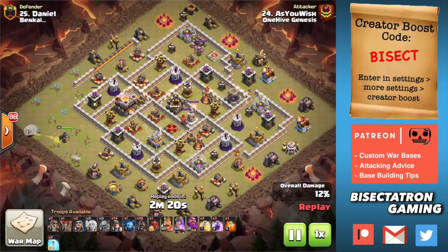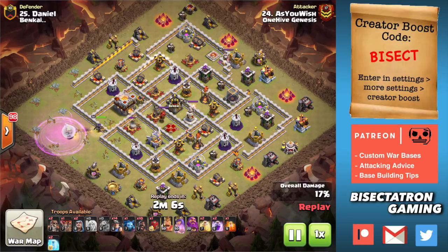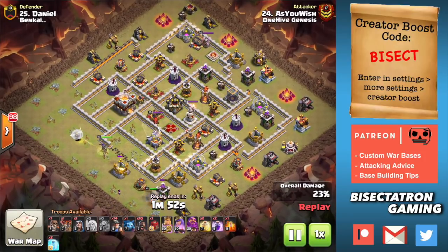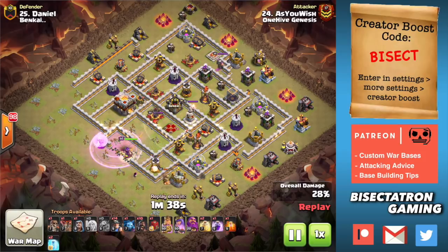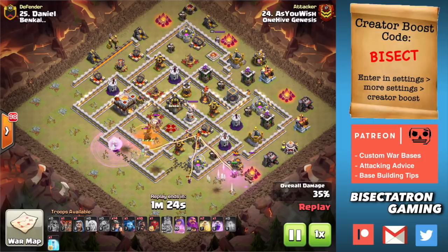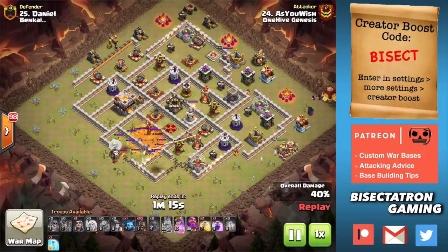Last attack — once again looking at those four things. Queen starts off here with two Super Wall Breakers. The Super Wall Breakers are a very good friend of the hybrid — they are eliminating jump spells and really allowing you to have the optimal setup: enough rages to keep your Queen up and enough heal spells to keep your hogs and miners up. If you can Queen charge that Eagle at Town Hall 11, definitely do it — that's taking out a massive defense. A freeze is used to keep the Queen up, and then another Super Wall Breaker. The King clears out some trash to funnel the Queen, and the Siege Barracks is really creating the funnel on the other side.